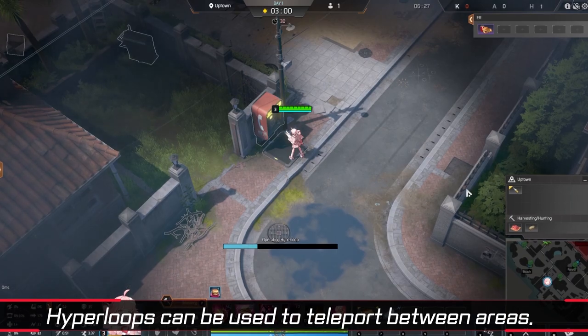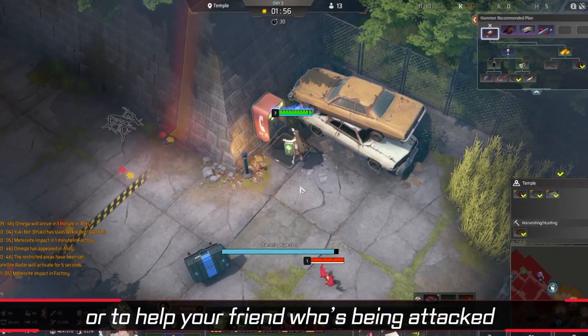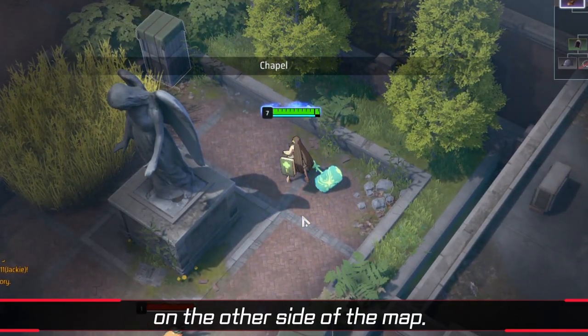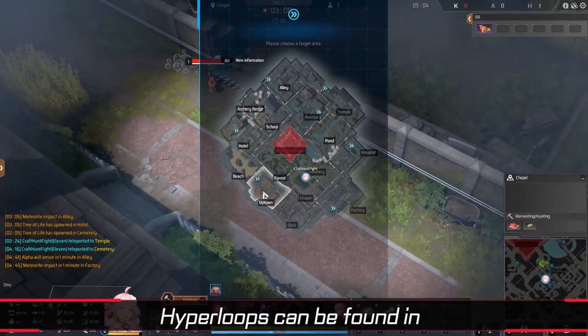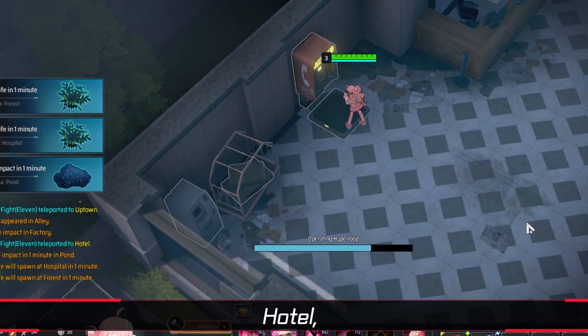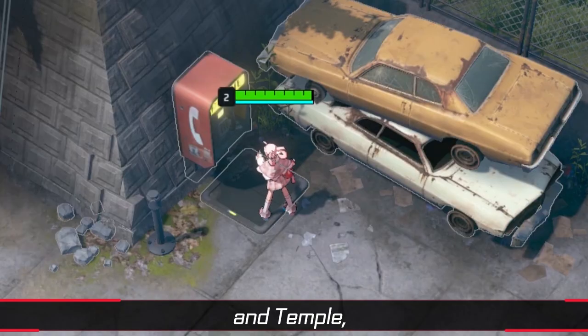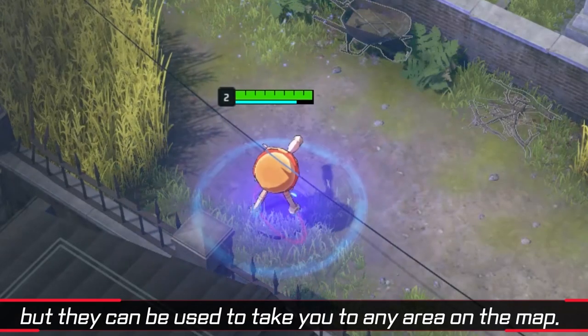Hyperloops can be used to teleport between areas. Hyperloop between zones to speed up your looting or to help your friend who's being attacked on the other side of the map. Hyperloops can be found in Chapel, Factory, Uptown, Hotel, Hospital, Alley, Avenue, and Temple, but they can be used to take you to any area on the map.